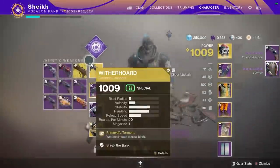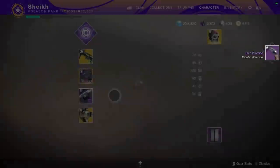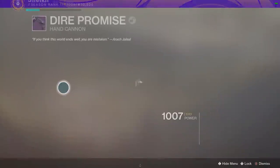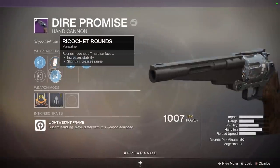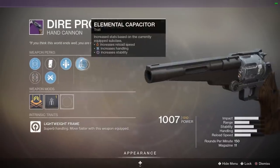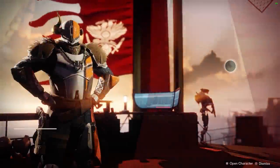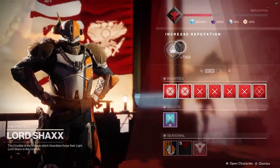Oh, we got a Dire Promise! Elemental capacitor - I've never seen that one, and we got ricochet rounds. Kind of interesting how much difference this makes - it's actually not bad. At first I dismissed it but might have to actually have a look at that.